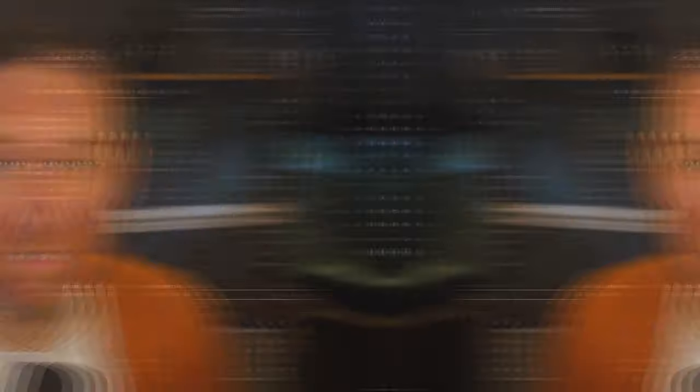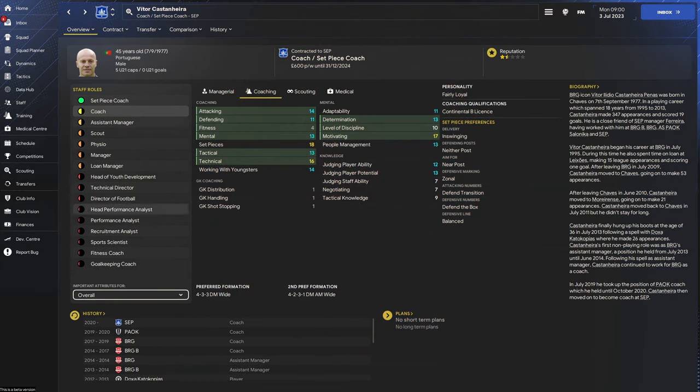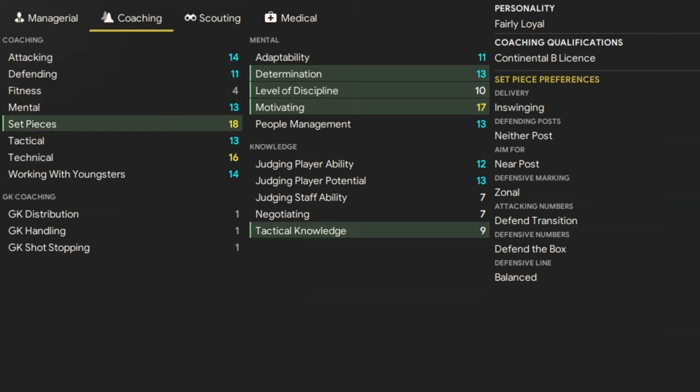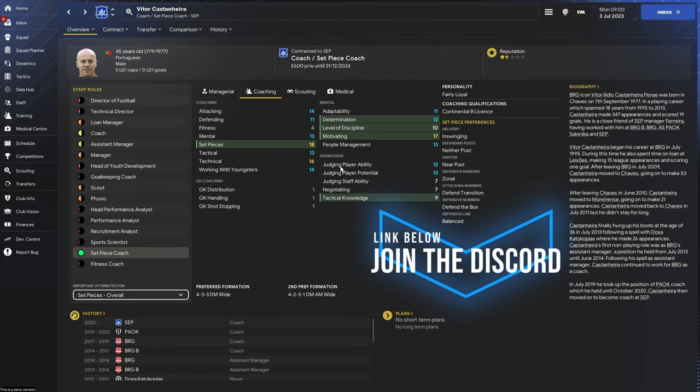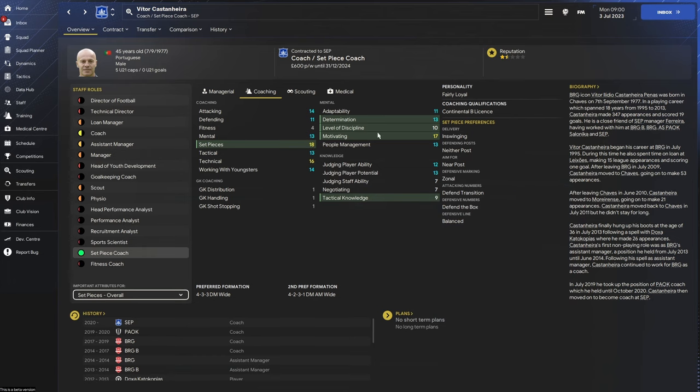Stick around to the end because the last one I've actually signed — he's amazing. Number five, we're off to the bargain basement, off to Brazil for set piece coach Vitor Castanjera, who plays for SEP. Vitor is amazing as a set piece coach and is employed there as a coach too. As a lower league manager saving your pennies, definitely give him two roles — work him to the bone. Set pieces of 18, everything's decent, tactical knowledge of nine is brilliant, and across the board Vitor is amazing. 600 quid a week — he's cheap. Pick him up for nothing. Bargain.